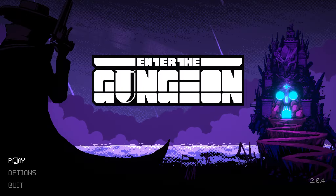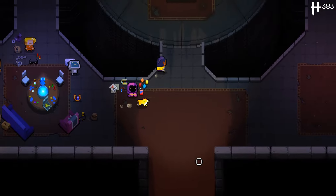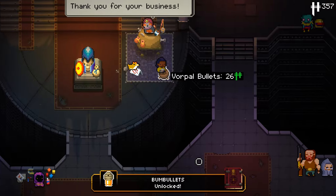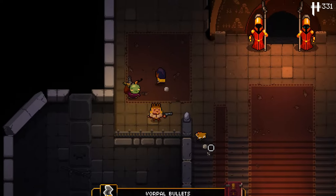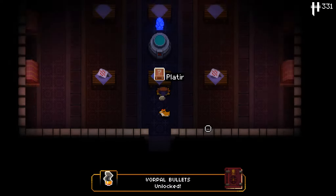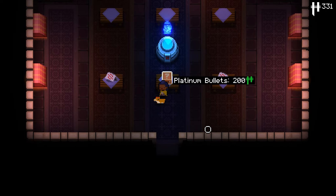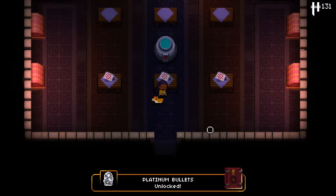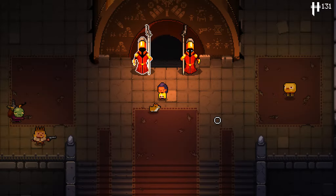We'll be checking that stuff out today. It's my first time actually playing this update, so I'll be picking the Hunter - I always love going super aggressive. I see there's some stuff we can buy: Bum Bullets and Vorpal Bullets. Bum Bullets probably release bees on a chance, Vorpal Bullets probably have a chance at critical. Platinum Bullets I'm not entirely sure what those would do, but we'll find out when we enter the Gungeon.